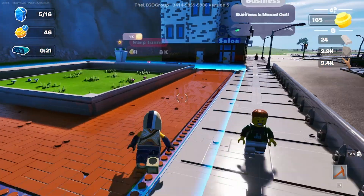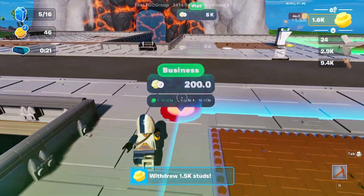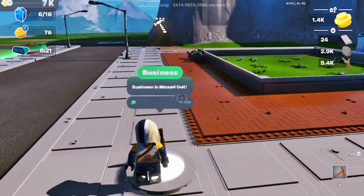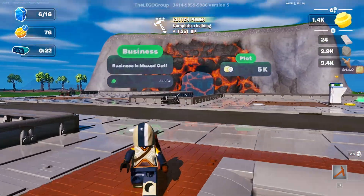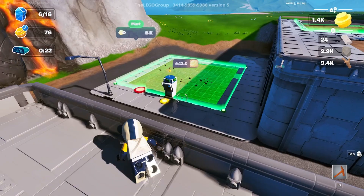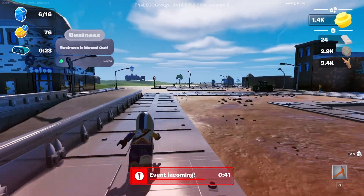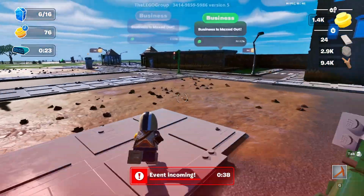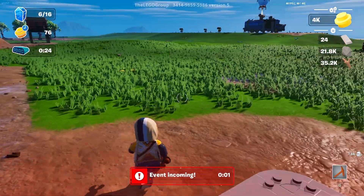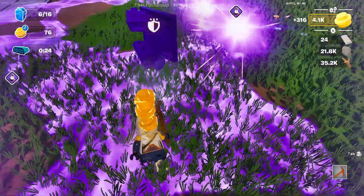200 studs - give me a second to buy whatever this is. Passive income earned. Where are the trees in this forest area? The next plot we can do is 5k - looks like a little store. Oh no - another event! Let's hope it's not the zombie one. Of course it is - minus one building.